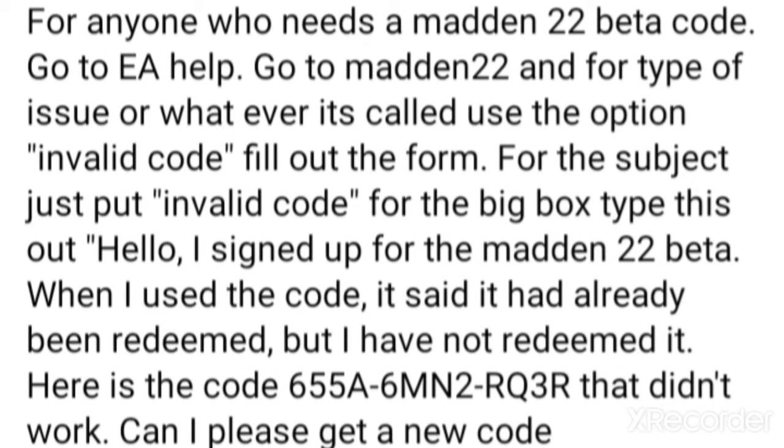So pretty much with the code that doesn't work, you want to switch that up. This one is 655A blah blah blah. And if everyone's using the same code, it's going to be clearly pretty obvious what we're doing. So just switch up that code, put a few random numbers and letters in there. Make sure it's 12 digits — 4, then an apostrophe, 4, then an apostrophe, then 4.